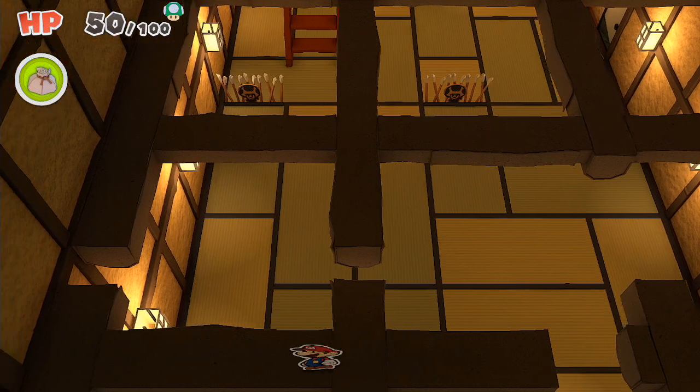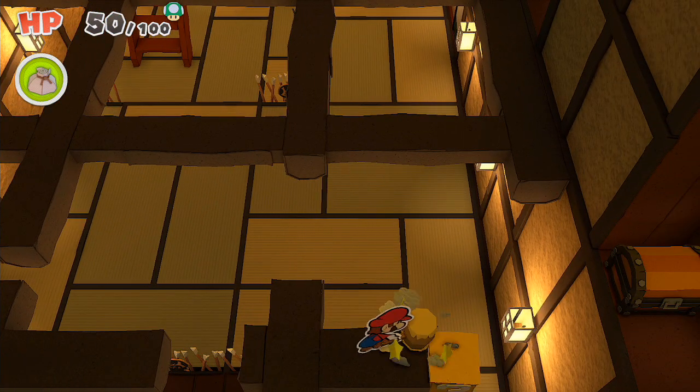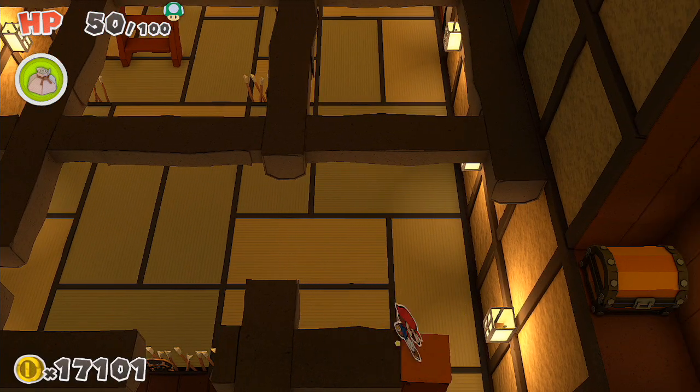Well, I do have to jump — I kind of contradicted myself there — but you jump across here, then jump across there, and then you hit the ground with your hammer. Boom! Look at all these fake blocks that lead you all the way across, and that's how you do it!